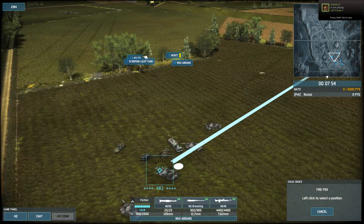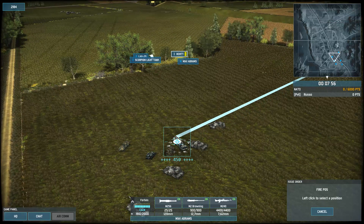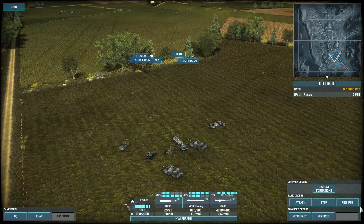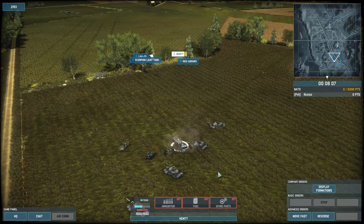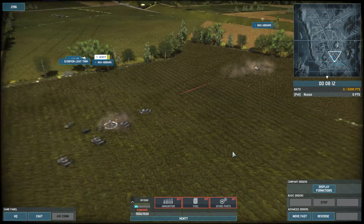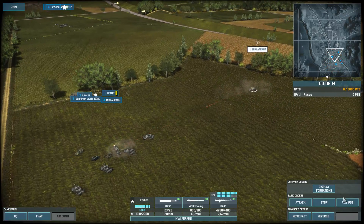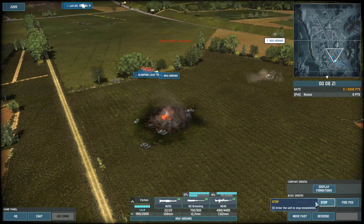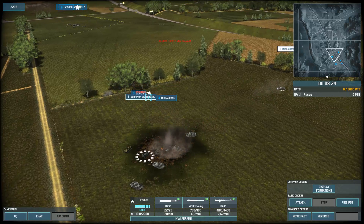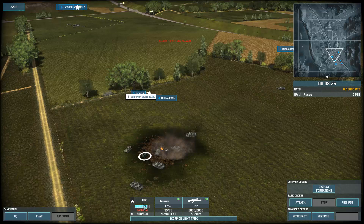We're going to fire on position on this HEMTT and check out the damage it does to the surrounding units. All the other units are at full health, so it might take a few tries to destroy this HEMTT. Okay, so the HEMTT is destroyed — it gave off a blast radius.